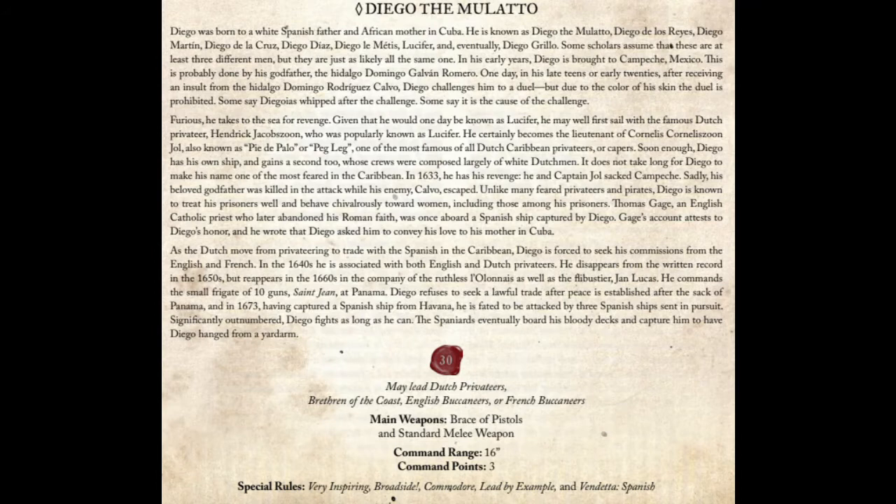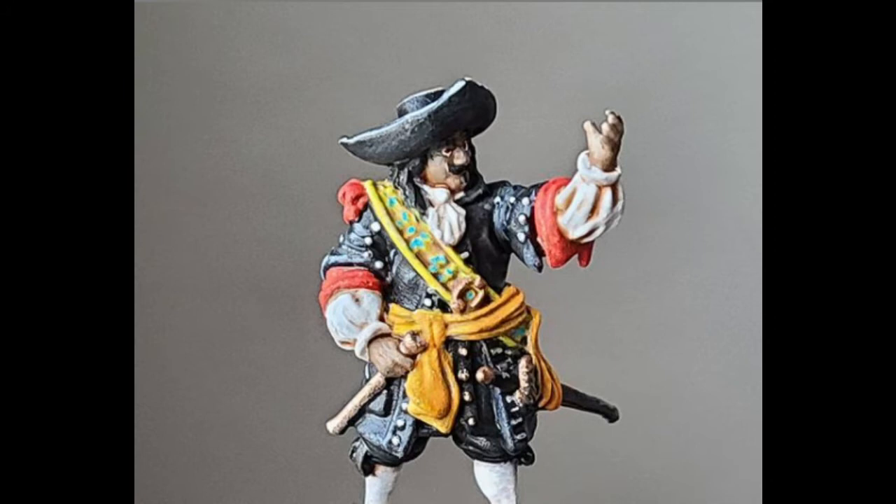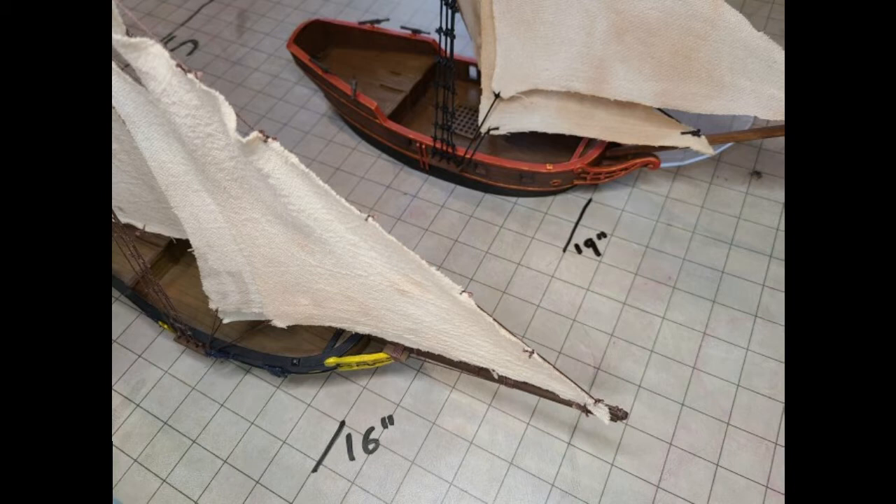Diego the Mulatto is really good in this faction — not a lot of the other commanders have three command points and very inspiring. John Morris with three command points only has inspiring, so Diego actually shines more in the English Buccaneers. Three command points means you can fire all four decks of a four-deck ship like a galleon or sixth-rate if Diego is attached to one of those cannon crews.